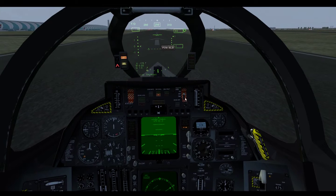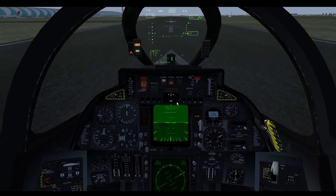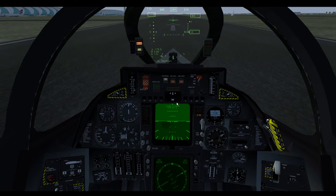And we'll need to turn on our master arm. And we'll need to hit W and select which weapons we're using. But we'll go over that once we're in the air. Let's go ahead and take off.